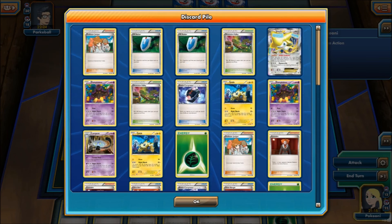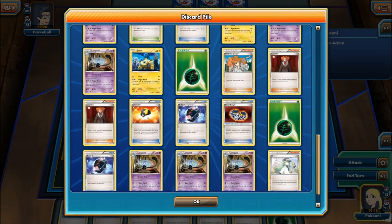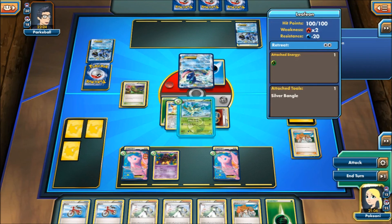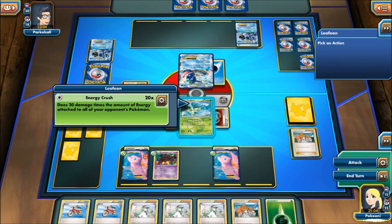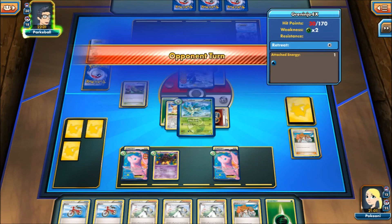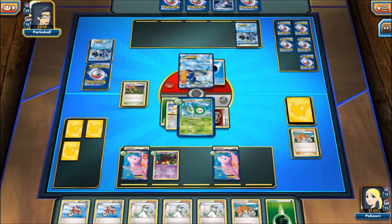Holy cow — alright. One, two, three, four, five, six, seven, eight. I needed the Muscle Band or something. That's not what I wanted. So I think I'm going to Energy Crush. Now I can use Mew to attack to knock out the Greninja next turn — kind of weird, no I can't. Because I need the Fire Energy — I'm silly. Alright, so here we see a Tails on the Laser. This Greninja's putting in work, guys.